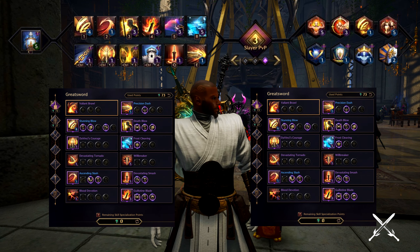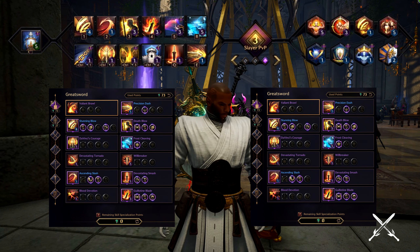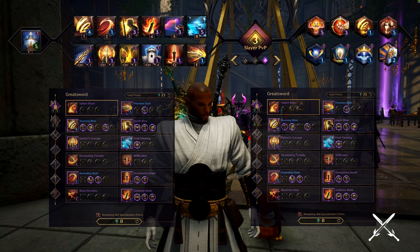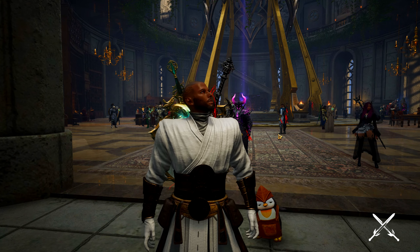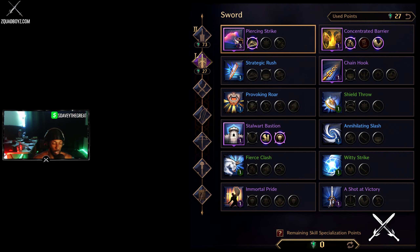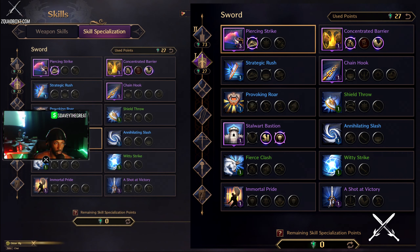Now with that said, this is my dedicated PvP build. These are the skills I find most beneficial for group and 1v1 PvP situations. This kit offers the ultimate offensive advantage as a frontline tank and bruiser, with the ability to execute.